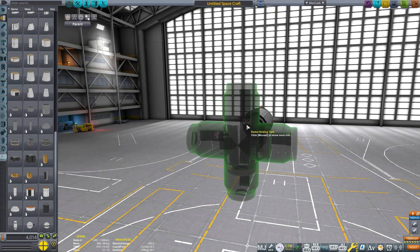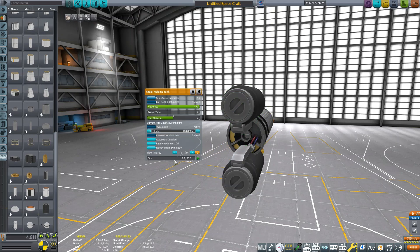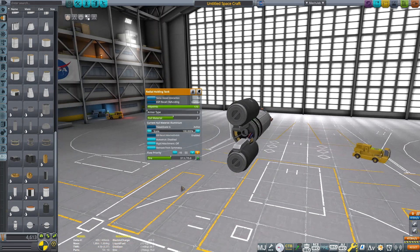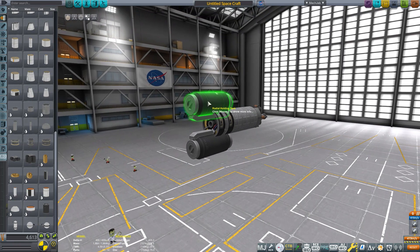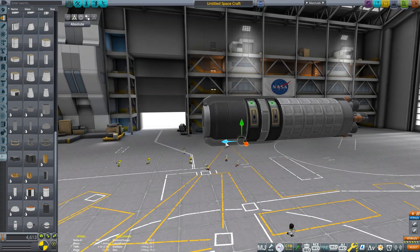So we're going to get two of these radially attached holding tanks, and you can put them at half volume like that. The reason you need to is because the centre of mass of these is not directly in the middle, which is annoying. So for aesthetic reasons, I'm going to get two of these and just line them up in the middle.